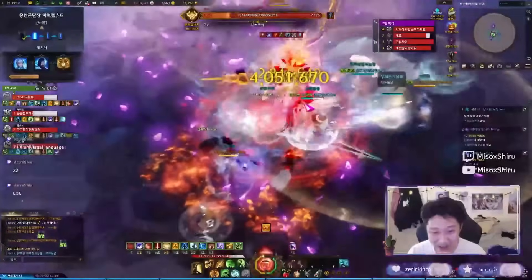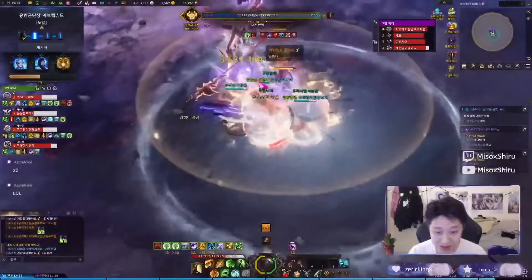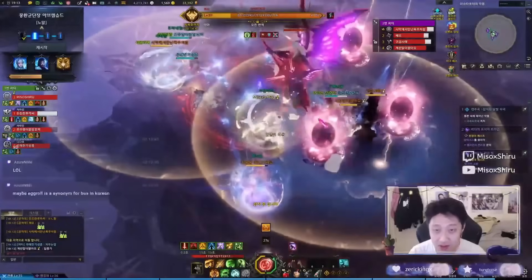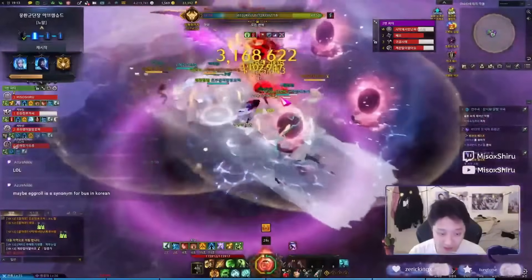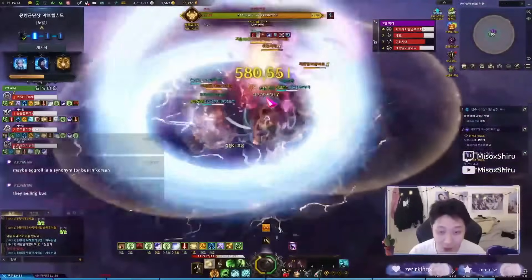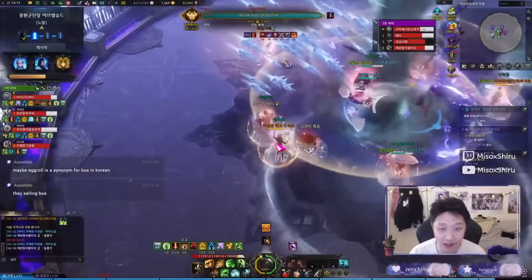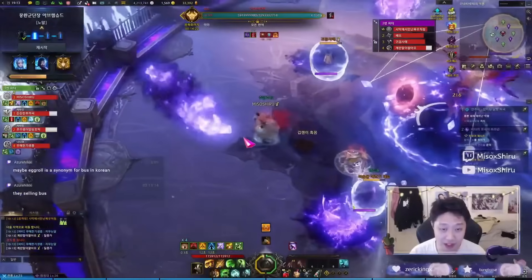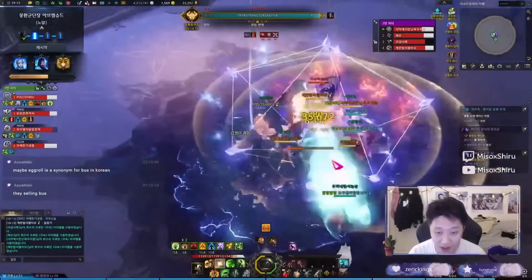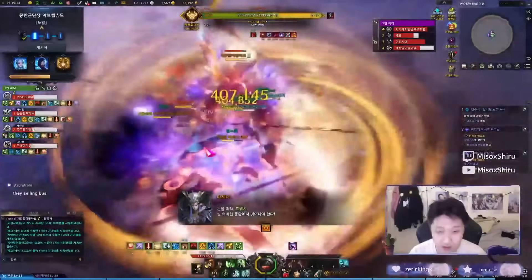With Breaker coming out right around the corner, I wanted to spend today talking about the two different engravings for the Breaker class — the Asura/Sura Breaker, or the Brawl King/King Fist Breaker. Officially in the West it's called Asura and Brawl King. I want to talk about both engravings because a lot of people are still trying to figure out which Breaker they want to play, and I want to make a recommendation for what I think you should play.